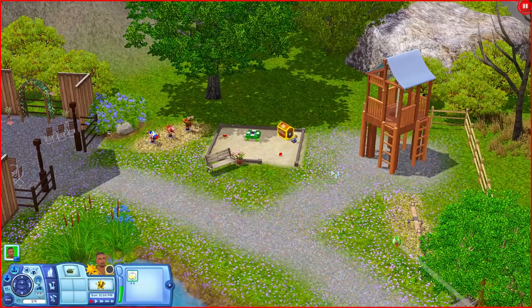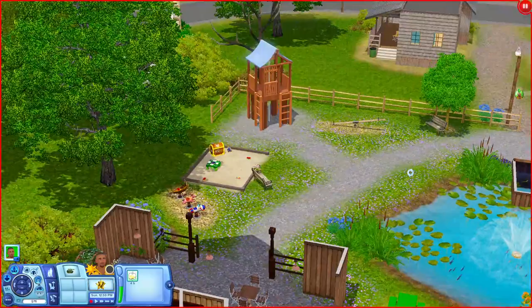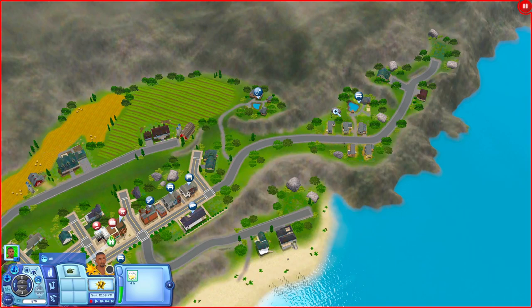Going back the other way, you have another little playground area with a sandbox, spring rods, a playhouse, and stuff like that. Very cute out here. Let's go ahead and keep moving on — we'll check out some of the houses later on.